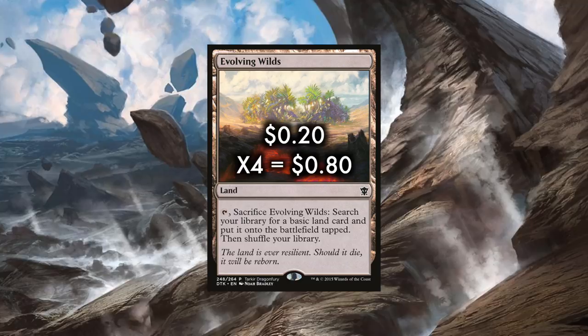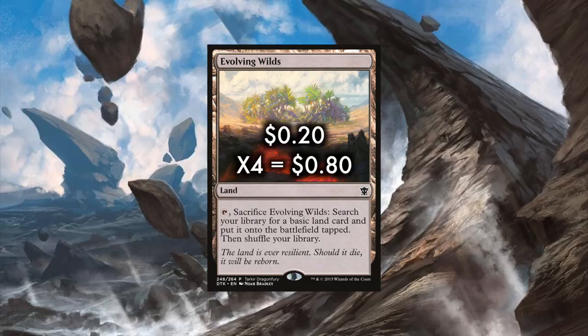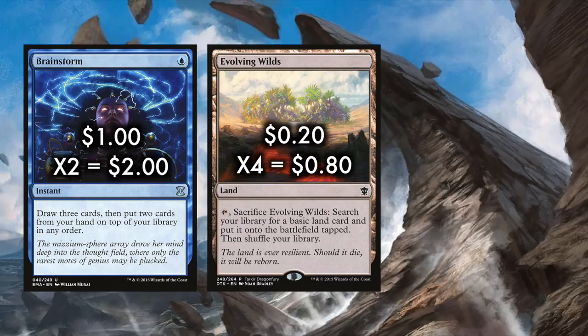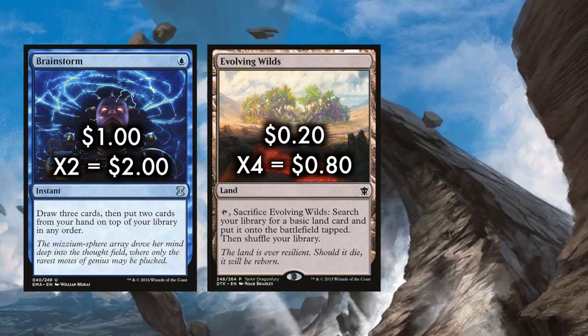The deck runs both Brainstorm and Evolving Wilds. Evolving Wilds serves as mana fixing — grabbing an island when we need an island and a mountain when we need a mountain — but that's just icing on the cake. With Evolving Wilds, we can flush away dead cards in conjunction with Brainstorm. Brainstorm is a card that will never be printed into Modern because it is just so powerful — in fact, it's even restricted in Vintage. It's an instant that for only one blue lets us draw three cards, and then put two cards from our hand back on top of our library in any order. When we have an Evolving Wilds on the board, we can place two unwanted or dead cards back on top, then crack Wilds to flush them away and hopefully draw better things.